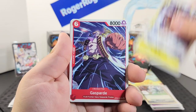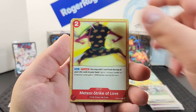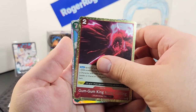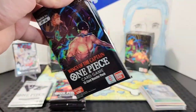Next up: Ryzo, Gaspard, Kamakuri, Jiguro, a stage, Lola, an event, Much, Denjiro, Bear King, a rare event — and Hordy Jones! On to the next pack.